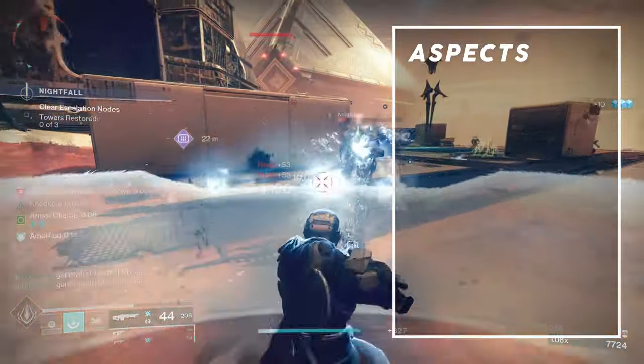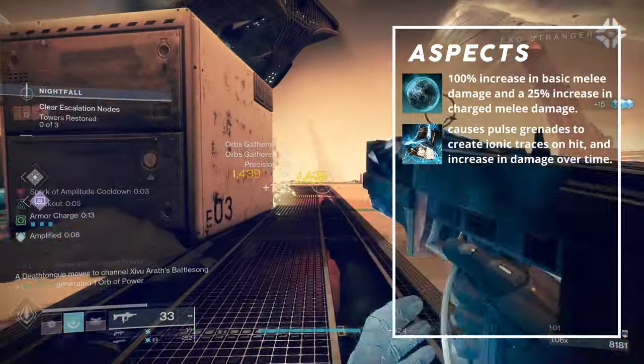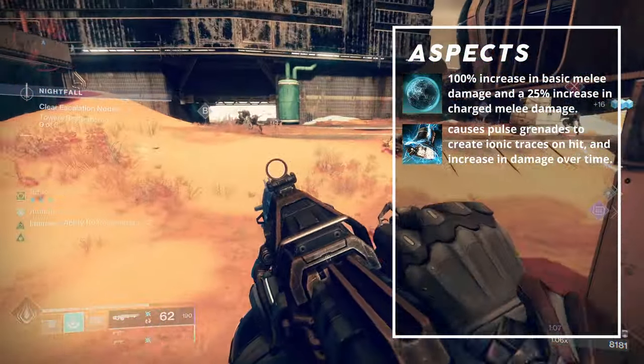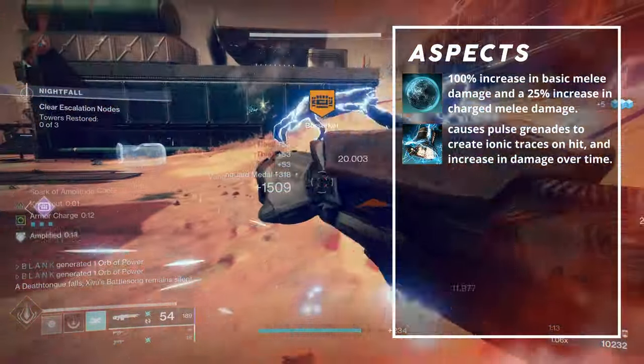Aspects for the Omni-Man loadout are Knockout and Touch of Thunder. Knockout causes melee kills to grant Amplified and begin health regen. After breaking an enemy shield or dealing damage to an enemy below 30% HP, Knockout provides a 100% increase in basic melee damage and a 25% increase in charged melee damage for 6 seconds. During this time, basic melee attacks count as arc-empowered melee hits.